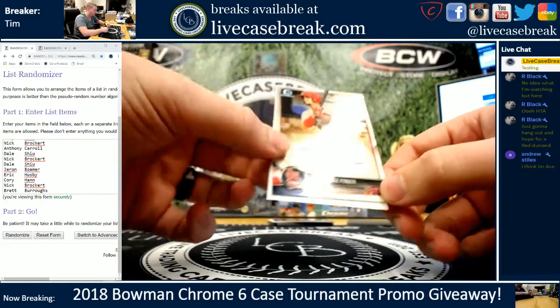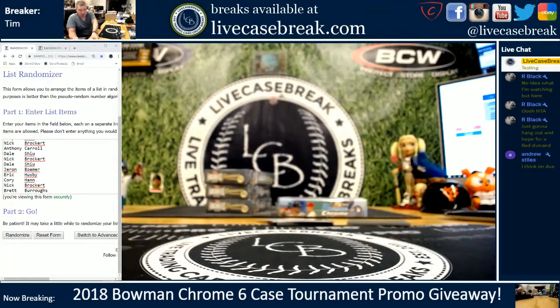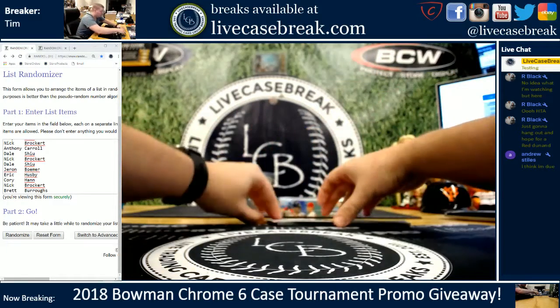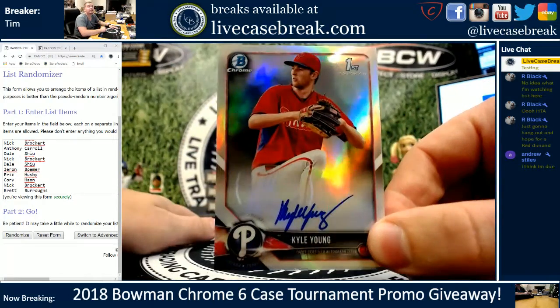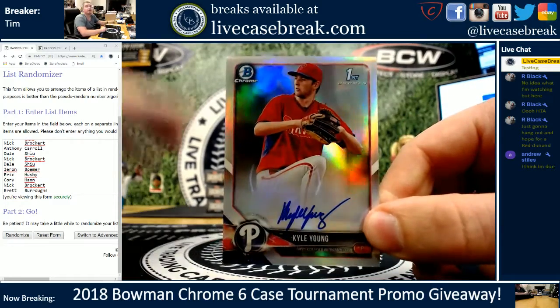Spot number four is going to wind up with Chase Pinder, base Bowman Chrome auto. That will be number four. Number five is going to be Kyle Young for the Phillies — first Bowman, that's a refractor, 45 out of 499. Kyle Young.